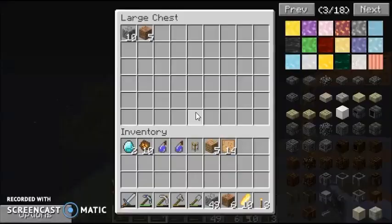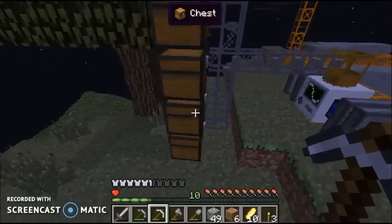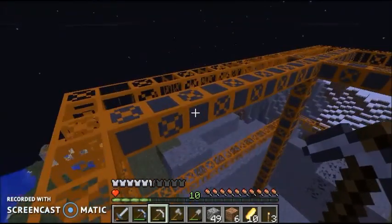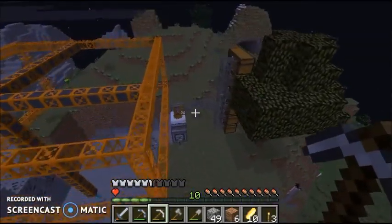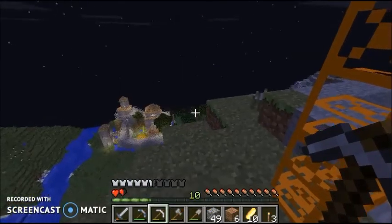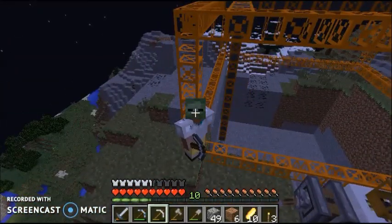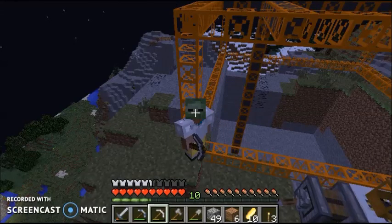Let's check the chests — we got a piece of coal, another piece of coal. So yeah, I think this quarry is working really good. In the next episode we should start working on Tinker's Construct. On that note I think we should end the video. I hope you guys enjoyed this video — if you did, make sure to hit that like button down below, and if you really liked it make sure to subscribe. I'm tired and I'll see you later.